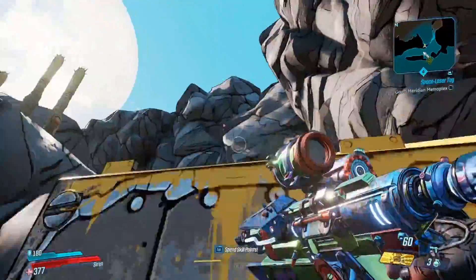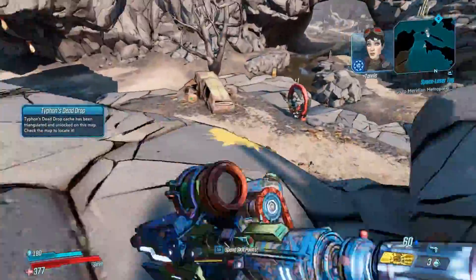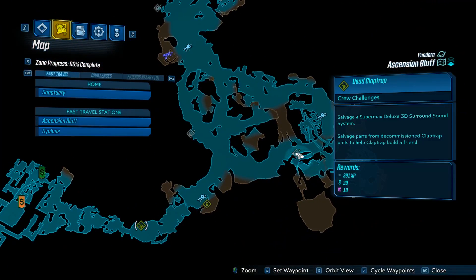All you have to do then is just wait for the mission to be completed for that crew challenge and then Tannis will appear with the location of the actual chest, which is required for the dead drop location. You can see right here on the mini map it will pop up just there, so just follow that marker.